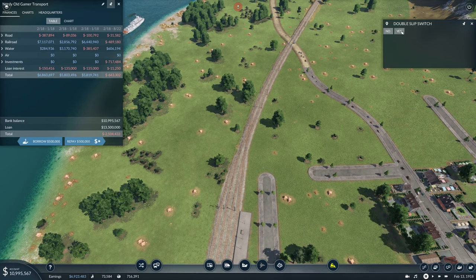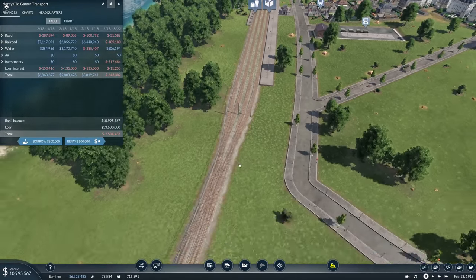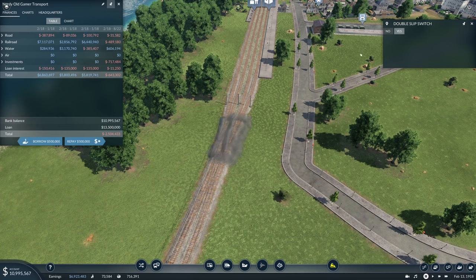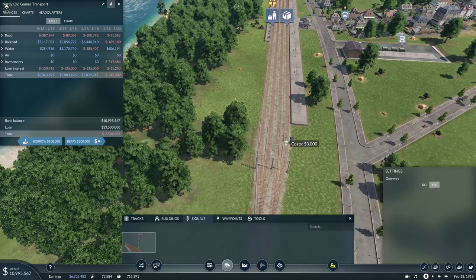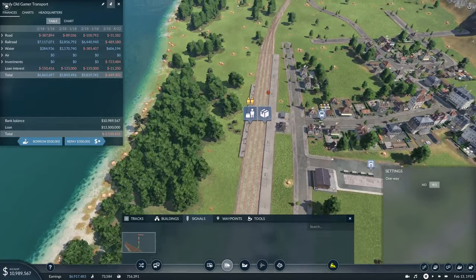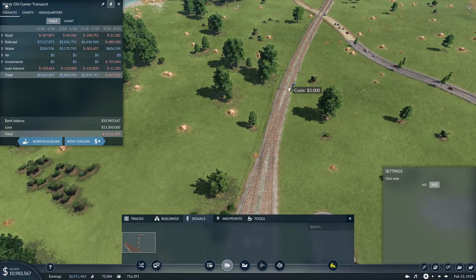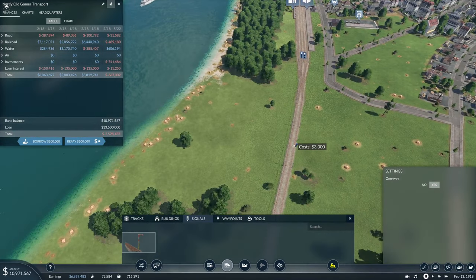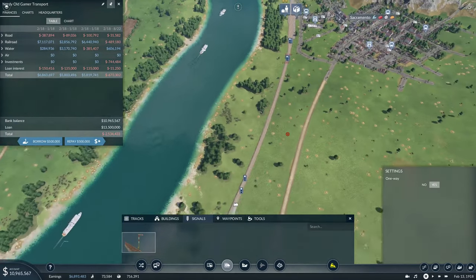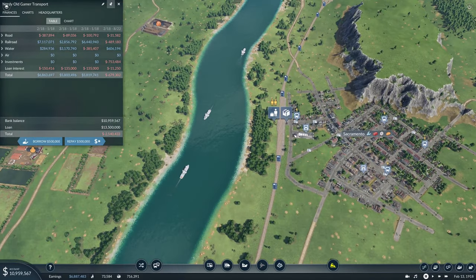We still have warnings about double slip switches, so we will fix those. Like that — and then we'll get a few signals in. Signal there, signal there, a signal up here, let's put one in here as well, a signal down here, and then a signal down here. Okay, so that's that station fixed — everything is fine.